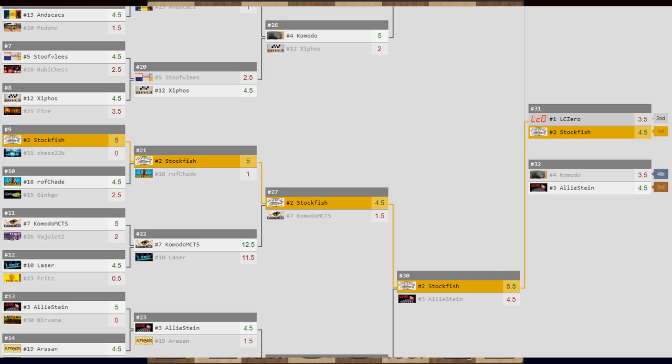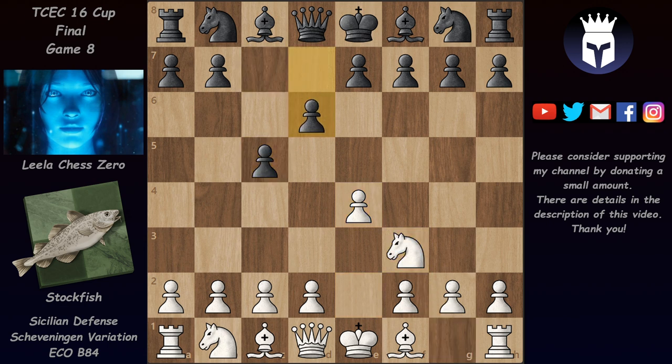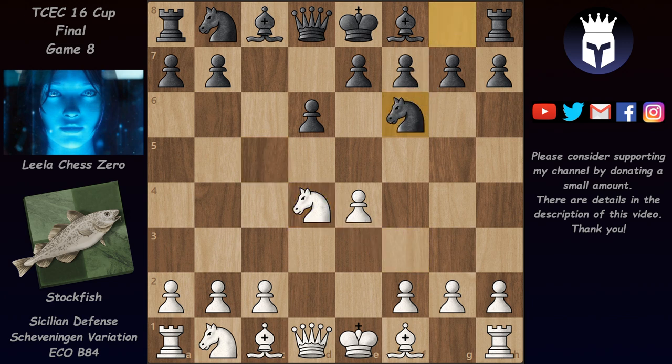Lila managed to get into the final by beating the Dragon Komodo — we'll get back probably with some Lila games in future videos. Now let's see how Stockfish won this last game of the cup. It was a Sicilian Scheveningen. The game started with e4, c5, knight f3, d6, d4, pawn takes, knight takes, and after knight f6 and knight c3 we have a6 — this is the knight variation where there are many moves for white.